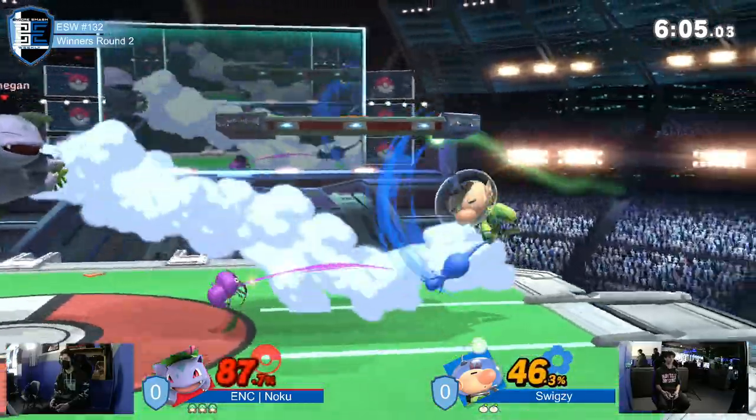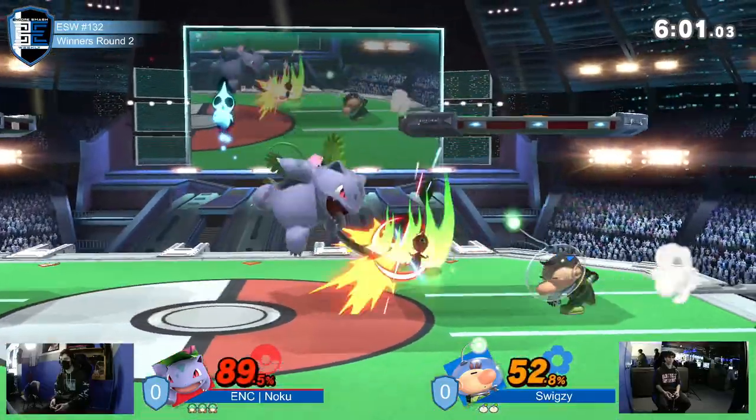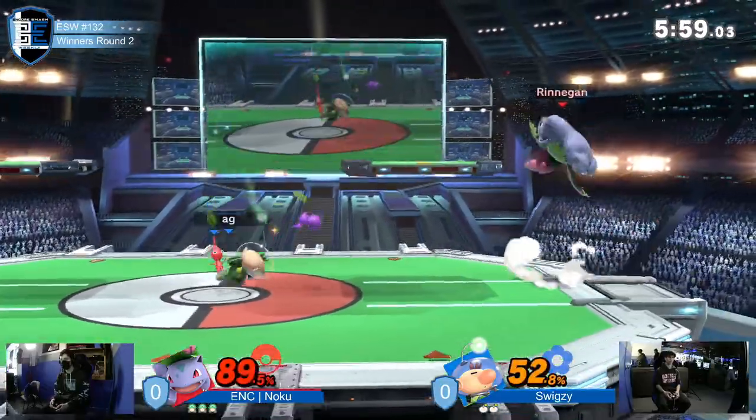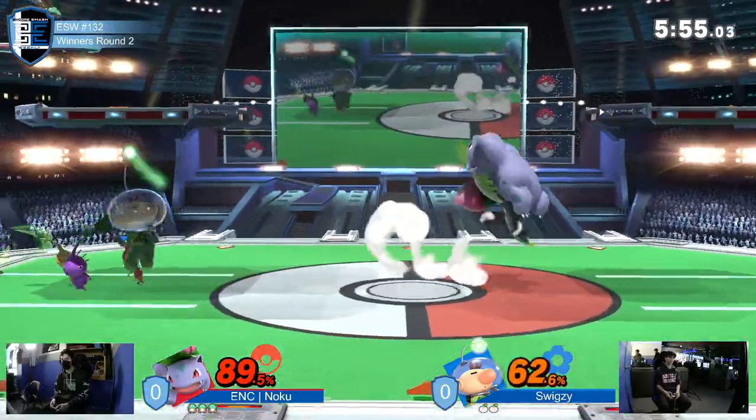Especially with Olimar's stubby normals, generally without the Pikmin he didn't have a lot of reach. So Squirtle can just get in and do whatever he wants, basically. Ivysaur running the show — down throw up air. And Swigzy at the nice 46%. There's the back air, gets the Pikmin off. Just so many ways to get through all of the Pikmin and all of Swigzy's moves.